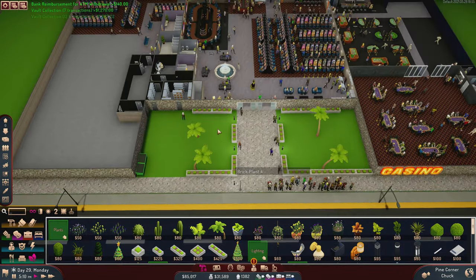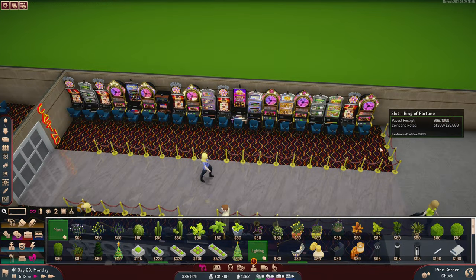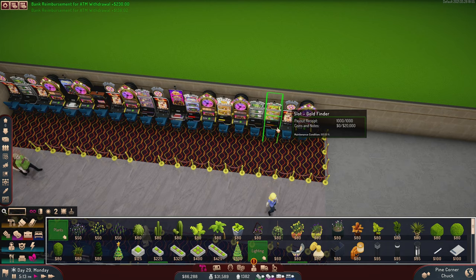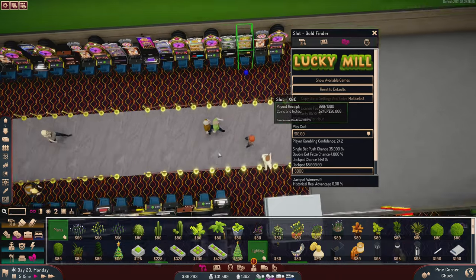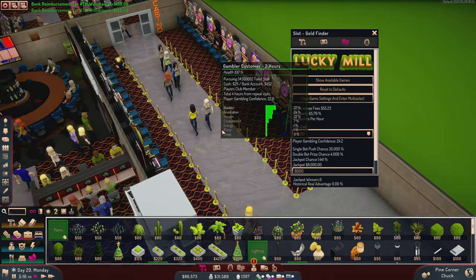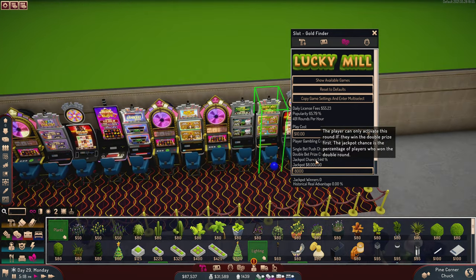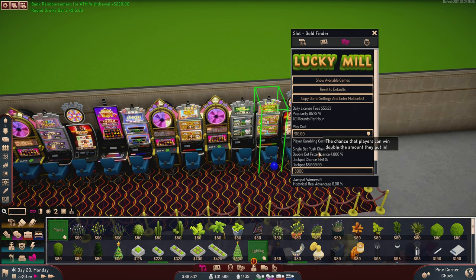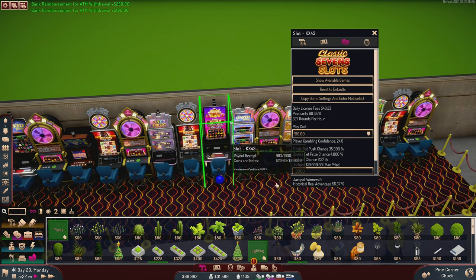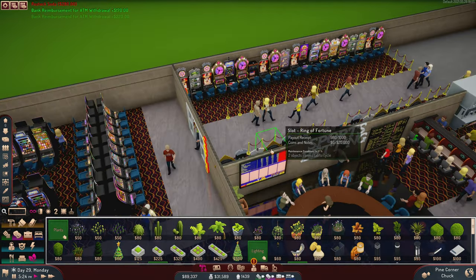I've got the slot machines popped all the way over here, all set up and configured with their awesome game settings. Ten dollar cost to play on most of these; some are five dollars with a two thousand dollar jackpot, and these ones are ten dollars with an eight thousand dollar jackpot. This brings the jackpot chance down to 1.4%, and they can only get that if they hit the double first, which is 4% — so a really low chance of paying out jackpots, which is what we want.